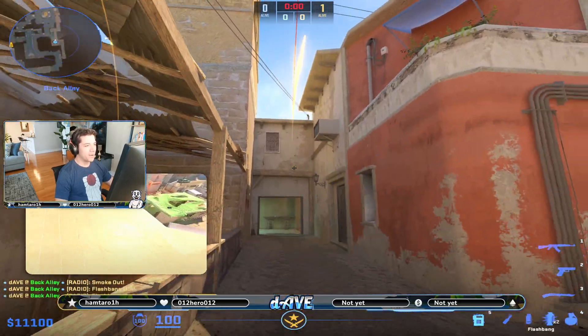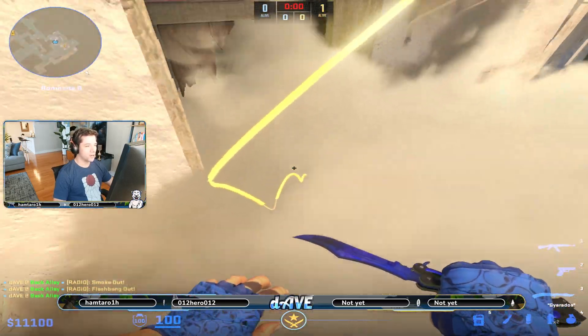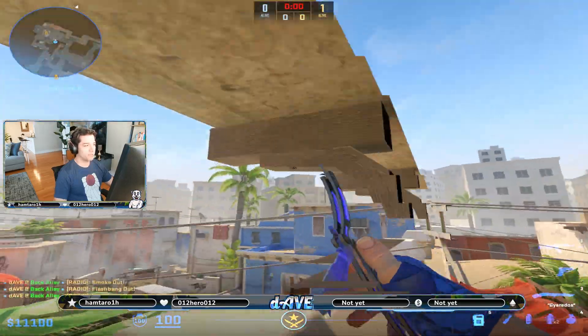What I really like about this market window smoke is how fast it pops. It bounces off this AC unit right here and then it goes right into window. It's probably the fastest market window smoke, so it really cuts off that rotator.